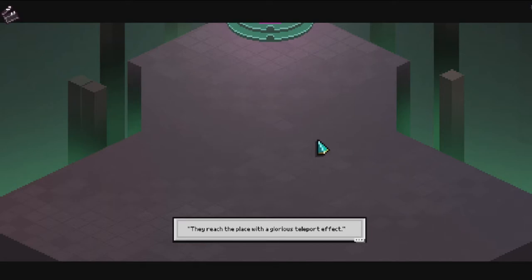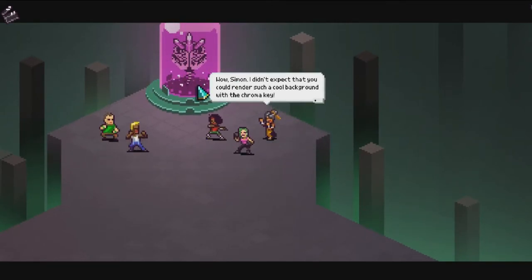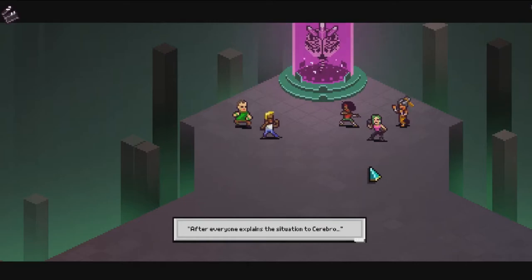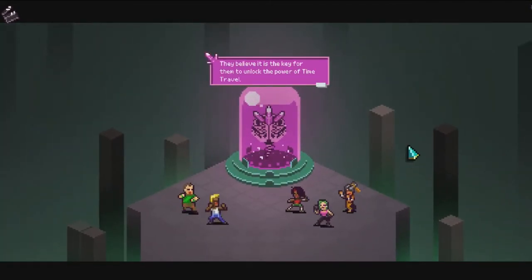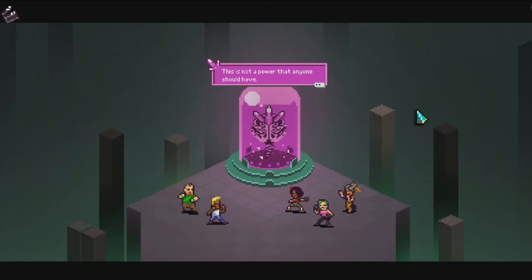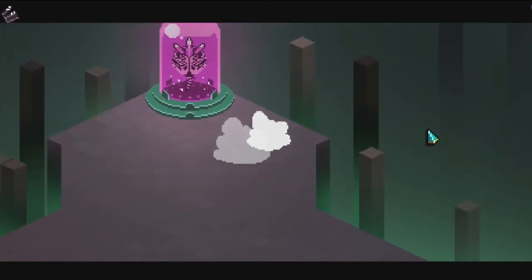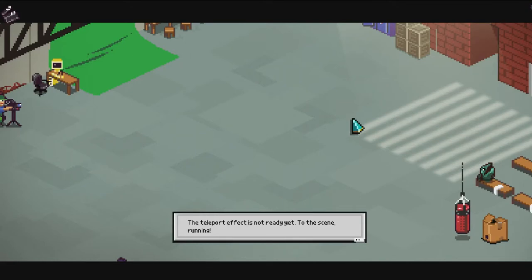Cerebro appears and is impressed by Simon's chroma key background rendering. After explaining the situation, Cerebro reveals the villains want the research data to unlock the power of time travel - a power no one should have. Cerebro detects a new threat and sends them back. The teleport effect isn't ready yet, so they run back to screen.